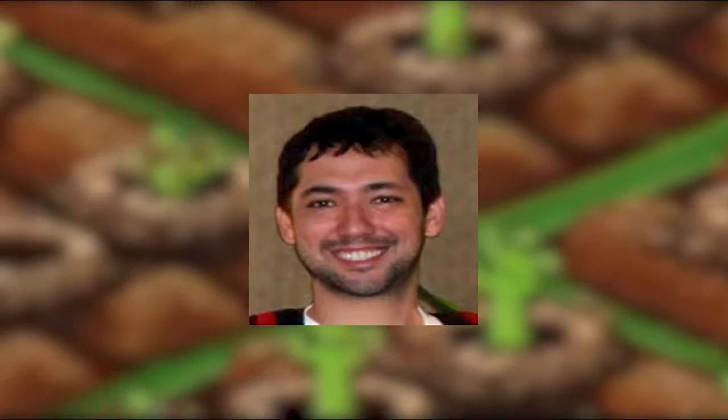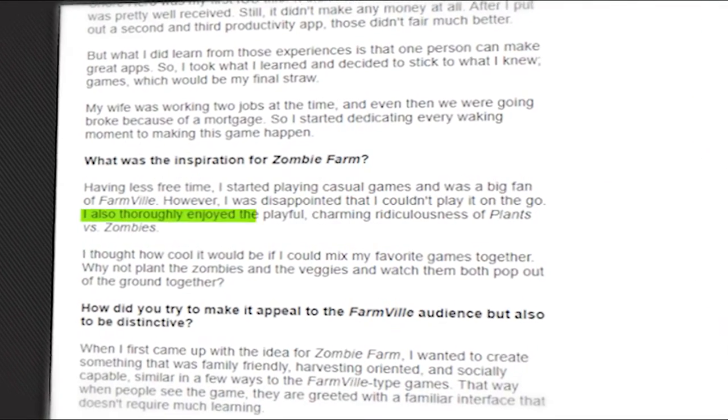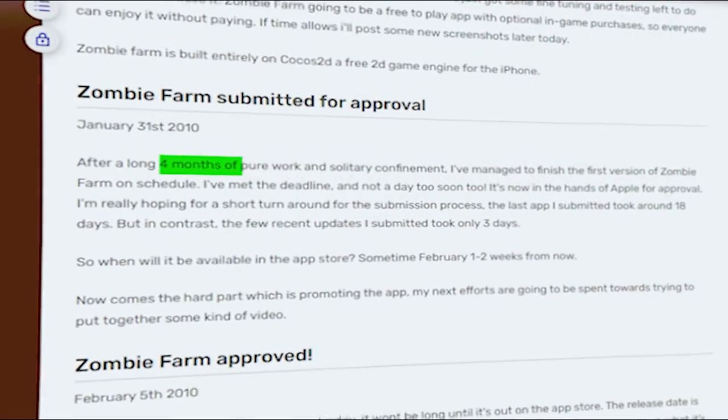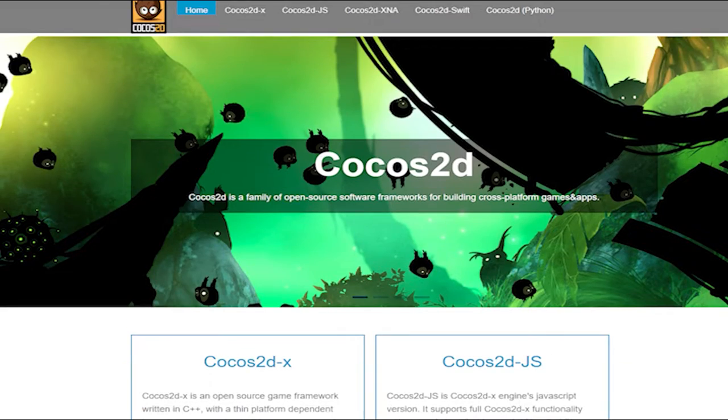Zombie Farm was developed by Vince McDonnell, who took inspiration from games like Farmville and the charming ridiculousness of Plants vs. Zombies. Zombie Farm took four months to develop under Playforge and was created using the Cocos2D game engine.